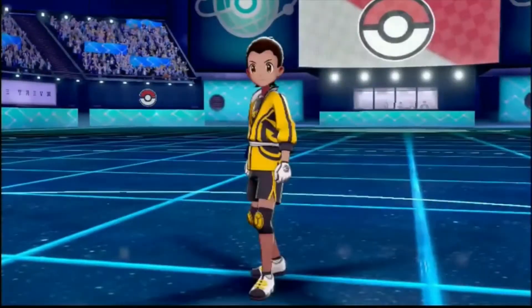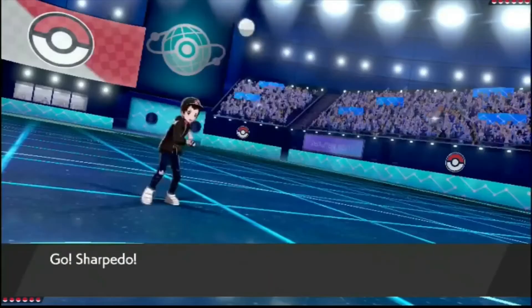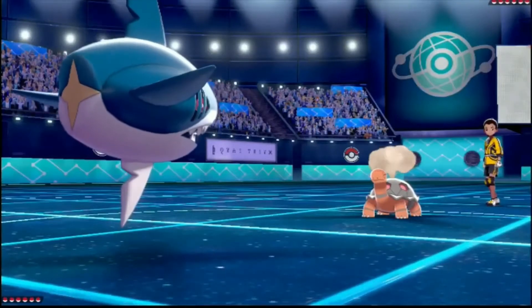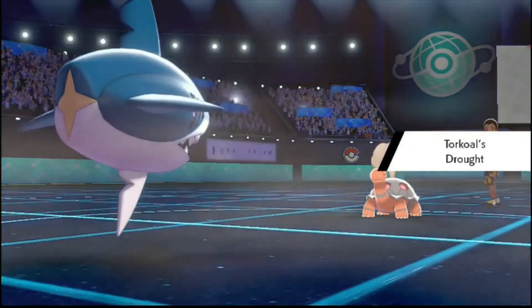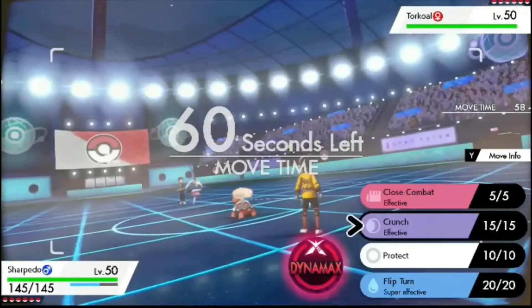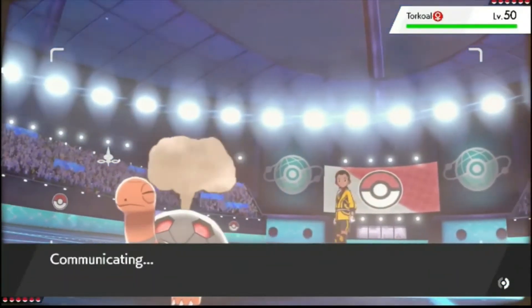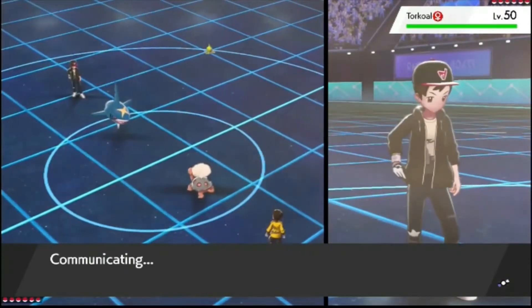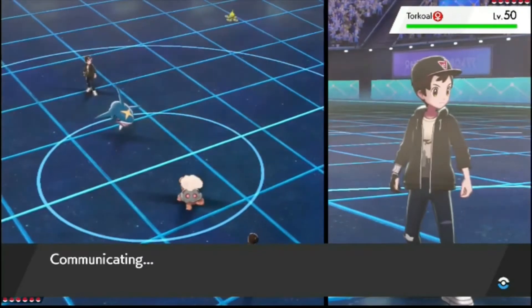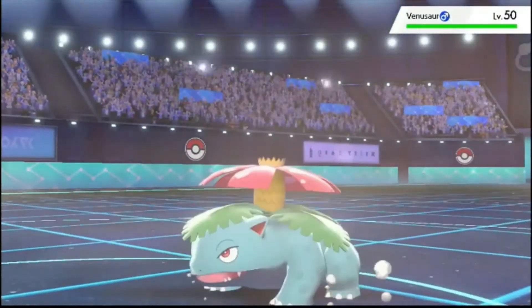Here we are with another one versus Rick. Torkoal — yeah, he's trying to set up for his Venusaur. Sharpedo — I can just Flip Turn out. He could just set up rocks, but even if he does, I'm just going to Flip Turn out into Pinkurchin. So away goes Torkoal and in comes Venusaur, yeah. But I'm going to Flip Turn.